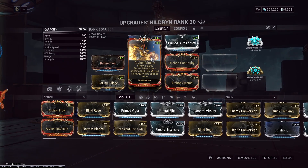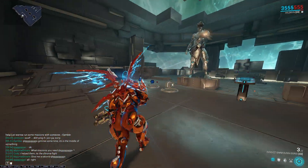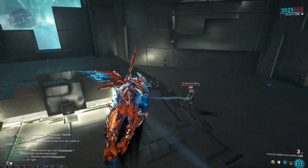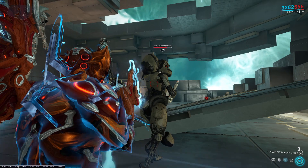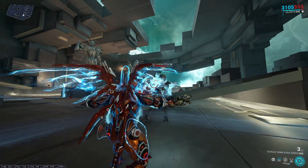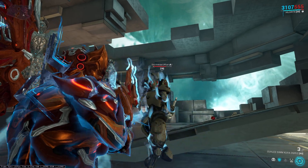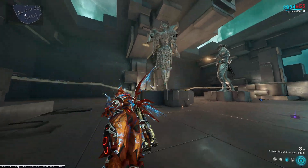Let's talk about the heat status effect first. It's pretty easy — Pillage. Got a guy right here, got our three up, now let's cast two. Two heat status effects — not bad. That one's pretty simple.